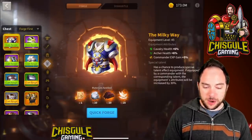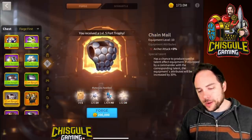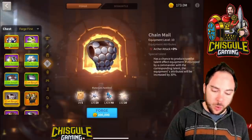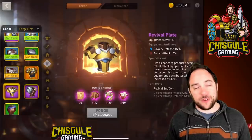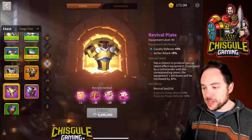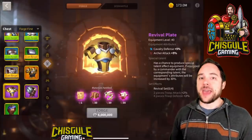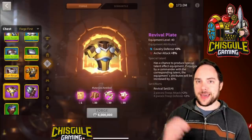For the chest piece, great news — you can get 4% archer attack having the special talent on Chainmail, and it's gray. That is amazing. If you want to go all in, you can get 1% more with the Revival Plate for 5% archer attack total. If you're building the set, you'll get 2% extra attack after you've got the Revival Helmet and chest piece together. In my opinion, that is the very best use of the Revival Plate for the chest piece and helmet.